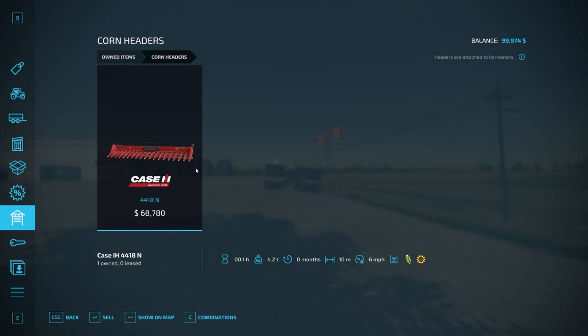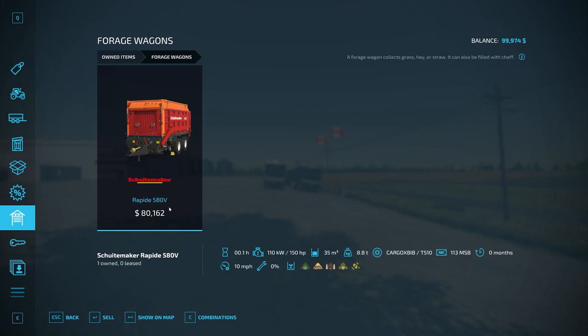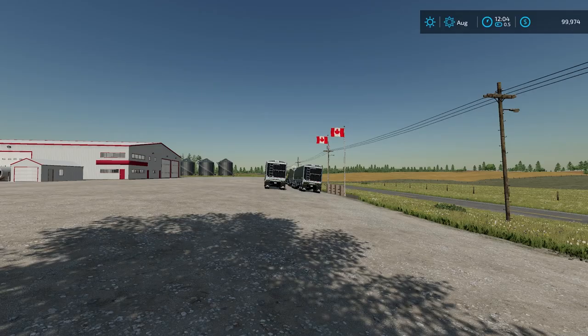We have a couple of Demko Auger Wagons. We have three headers and a corn header, so you can have all four harvesters running at once. A disk arrow. We also have our seed drill — this is why that mod is required, because it's part of the starting equipment. We also have a small mower, small tetter, forge wagon, TMR mixer, front loader with bale spike, manure fork, and universal bucket. We have one weight and one belt system.